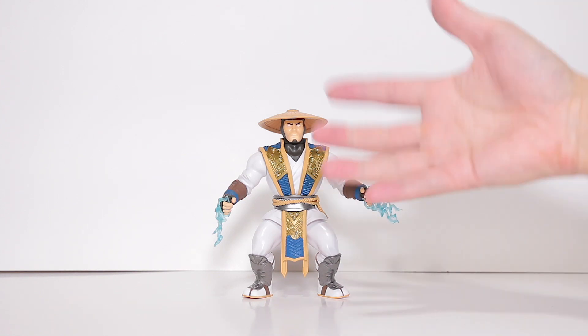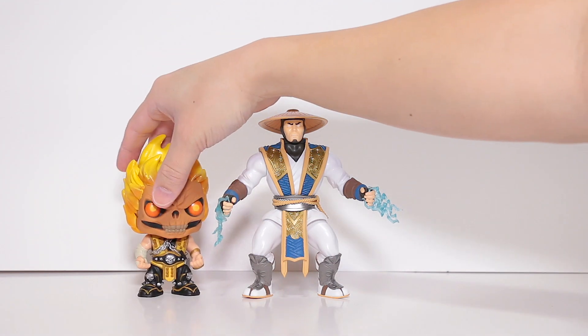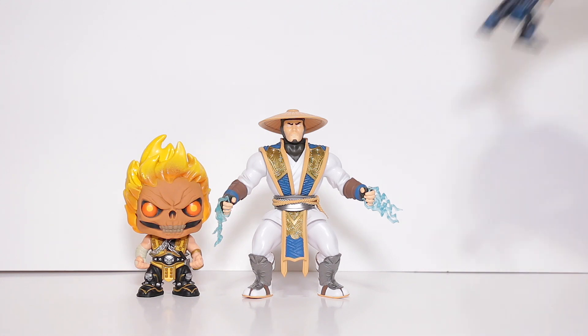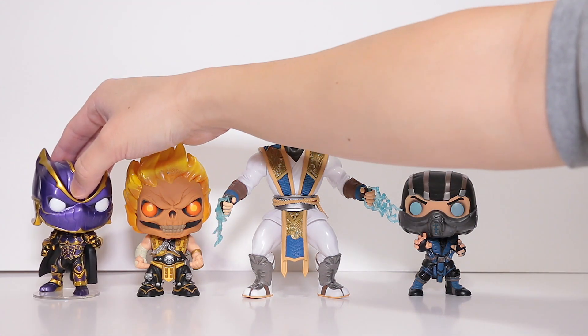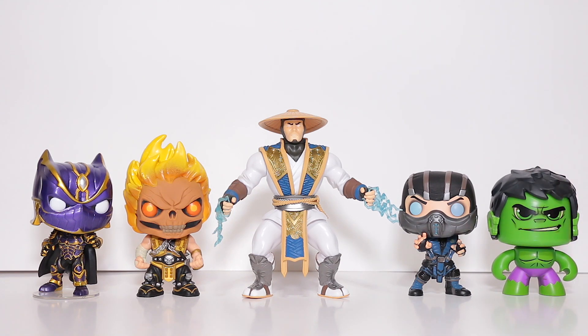Now since I don't have any other figures from this series — well, except for Kitana, but she's not open yet — I'm just gonna compare him to some Funko Pops. Here is flaming head Scorpion from Mortal Kombat — this one's actually not from Mortal Kombat 10, he's actually the Mortal Kombat Deadly Alliance suit, although the box said Mortal Kombat 10, which was kind of misleading. Here is Sub-Zero who is from Mortal Kombat 10. And here's Black Panther from a video game. And just for kicks, let me add one of my new favorite figures, the Mighty Mugs Hulk — sorry Hulk, you're not even made by Funko.